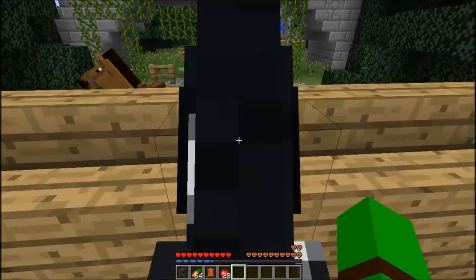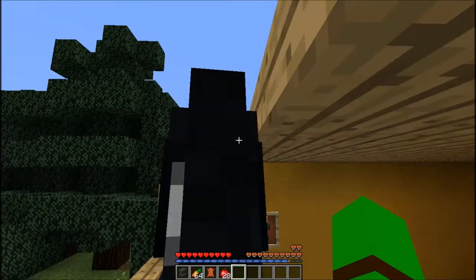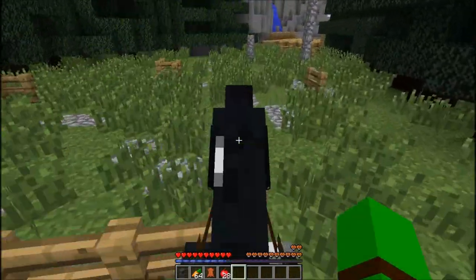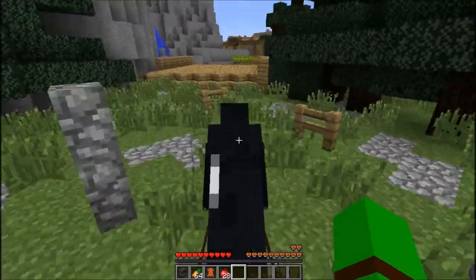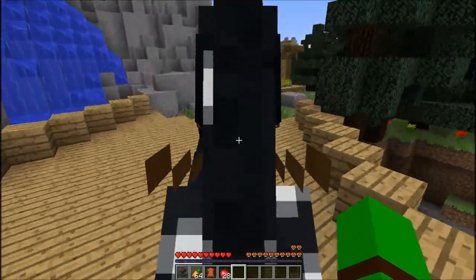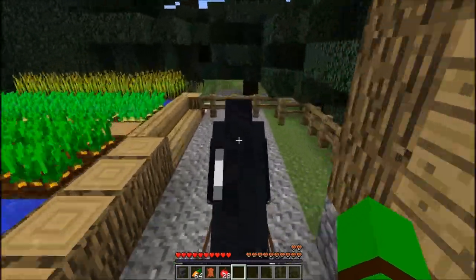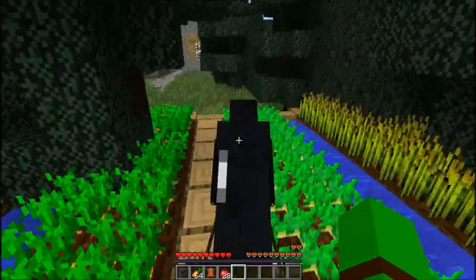So you need a saddle to apparently control the horse. I think horses also mature. They also have these little cool fences. Alright, let's go around this course. I'll call him black and white.